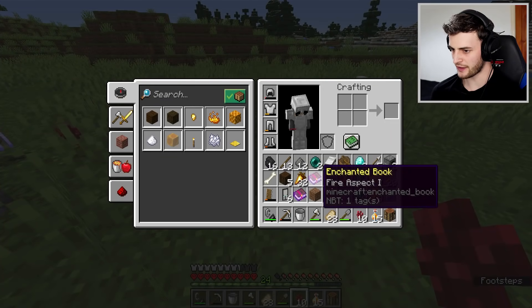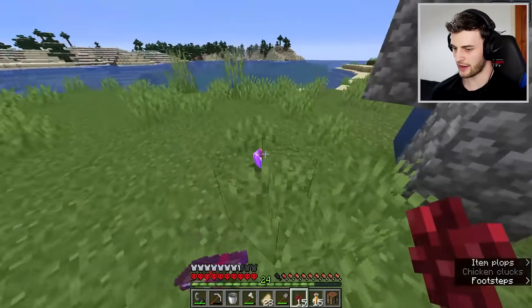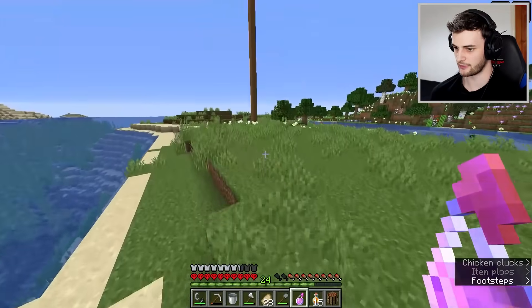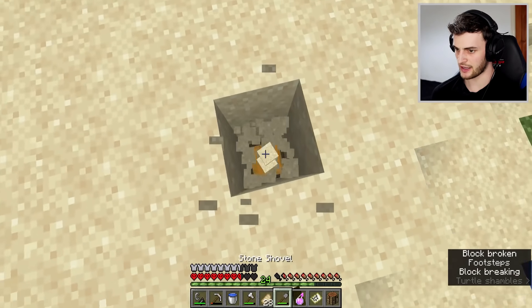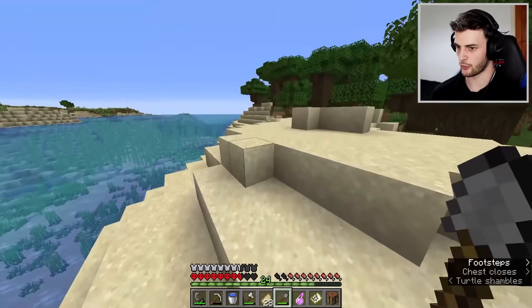Look at that - a fire aspect book. If I get an anvil I could use that. What's got thorns? Maybe I should try and make an iron totem and get loads of iron. Very pleased with the fire resistance potions - they're going to be useful in the Nether. Here is my master plan: head to a shipwreck, grab loads of iron, get the buried treasure map, which leads to treasure and gets me more gold. We don't need fish anymore - I would have liked diamonds, but it's not the end of the world.